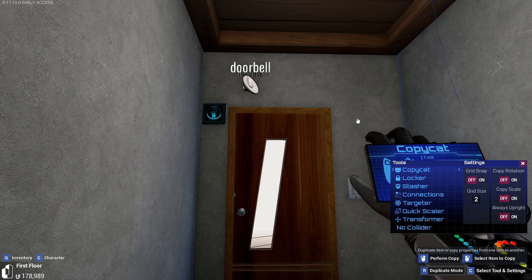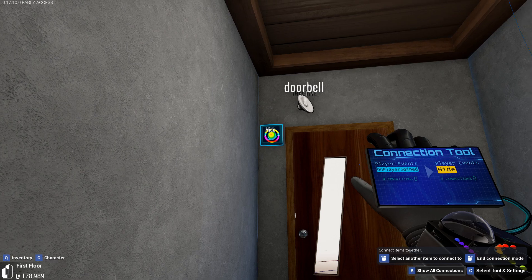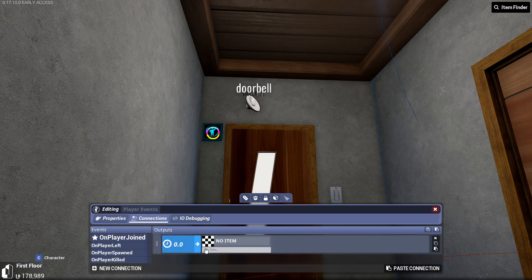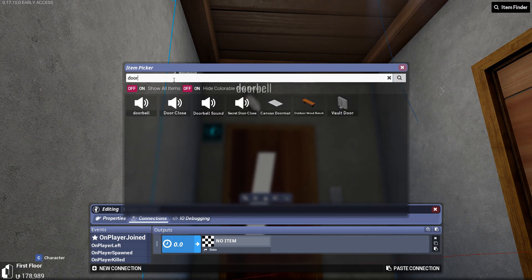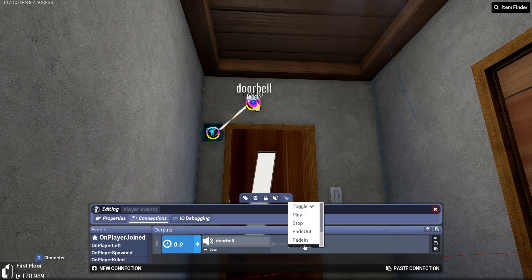Now to connect it to the player event module. You can do this with a tower glove, but I recommend going through the connection menu. You can open that menu by right clicking on the player event module and clicking on connections. Once you're in there, make sure you're on player joined event and then click new connection. Find the sound emitter in the pop-up window and then select it. Then change the action from toggle to play.